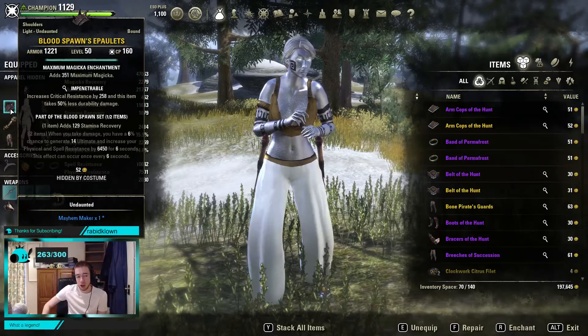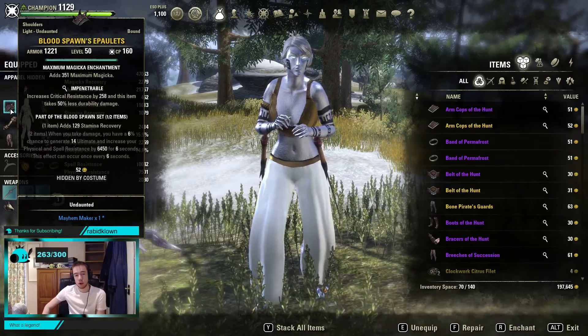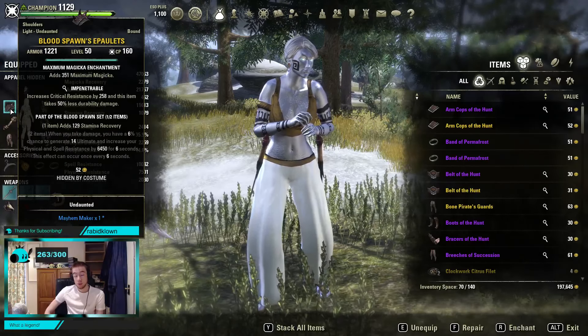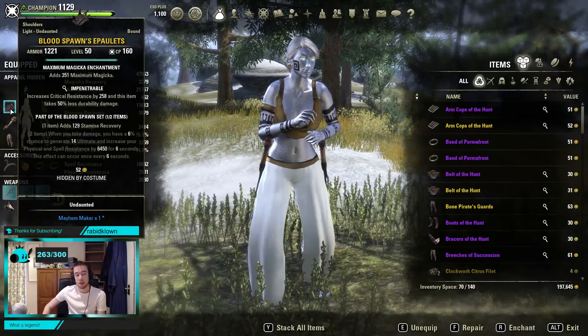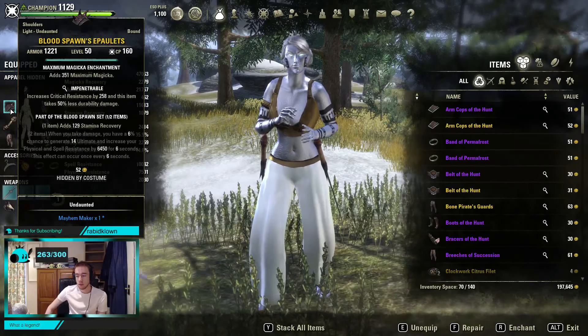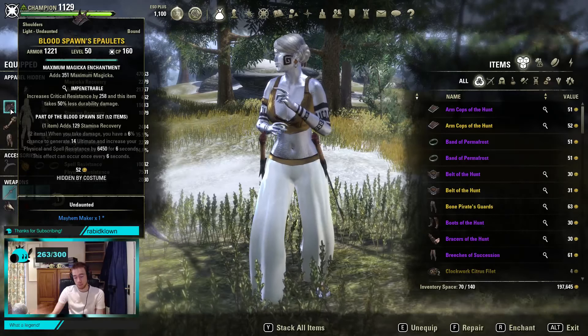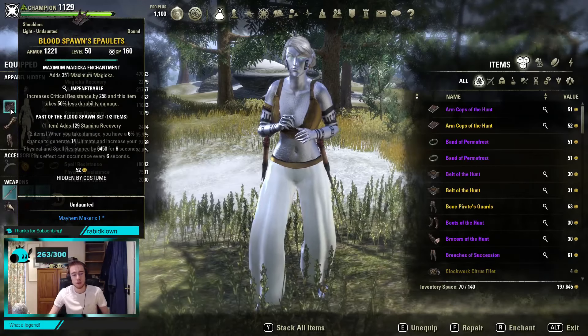Bloodspawn Epaulets. Note that I'm using 7 Light — this is really useful in a pet playstyle. You've got a lot of expensive skills, and 7 Light helps sustain a lot. You do lose a bit of damage, a bit of Stam sustain, but it's really worth it for the Magicka sustain that you gain. Everything is Impen, by the way, in terms of sets. I wouldn't run any other trait — I don't think it's worth it.